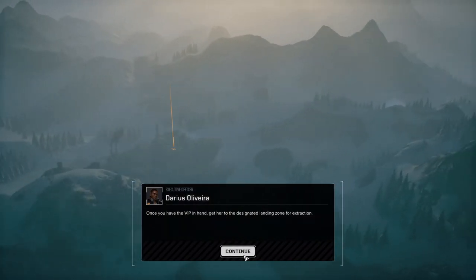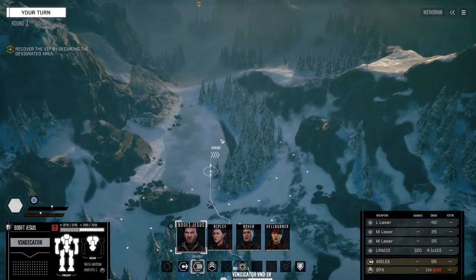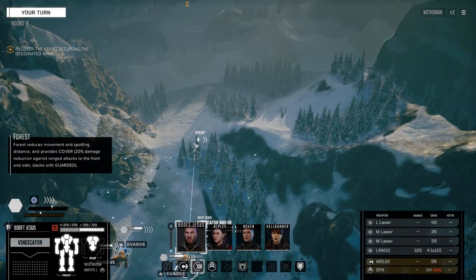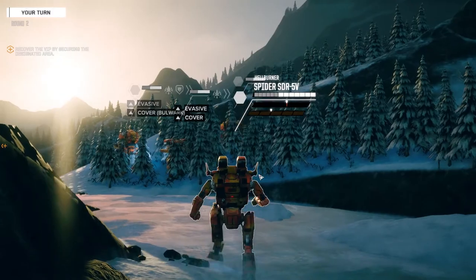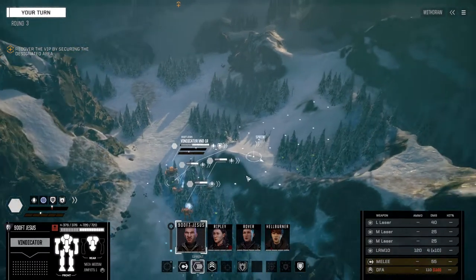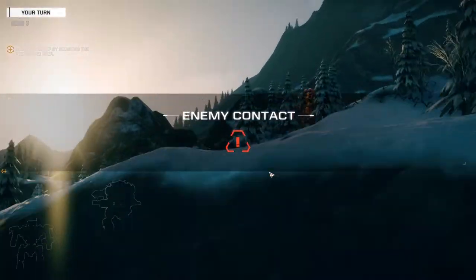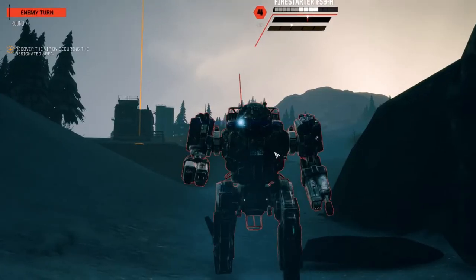Straightforward setup - get to the base, grab our representative, and get out. We shouldn't have a problem doing this one. Going to move straight up the middle, keeping our fast mechs moving at the same speed as our medium. Technically the tank, so if I know this map like I know this map, we're gonna have a spread of four mechs - one over here, two in the center, and one on this side. We want to make sure we maintain some sort of high ground domination.